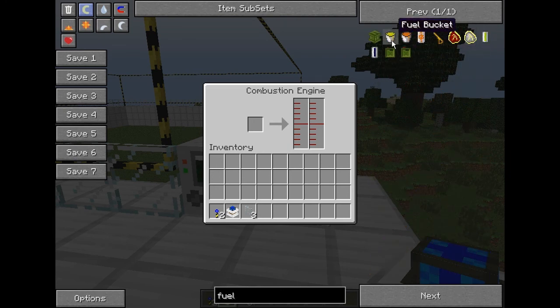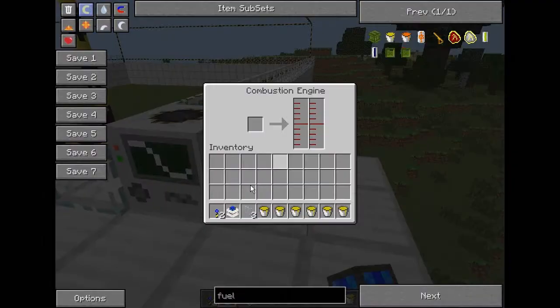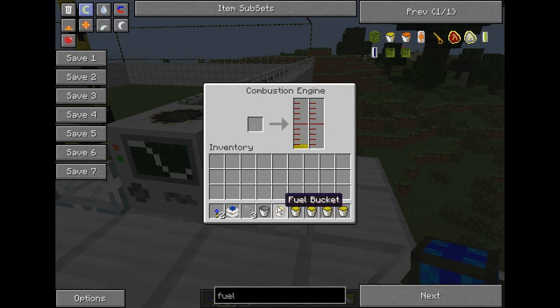The other column is for water — you need water to cool it. Because if you don't, it'll overheat and it'll explode, as I found out in my practice. So I'm just going to drag these into here.